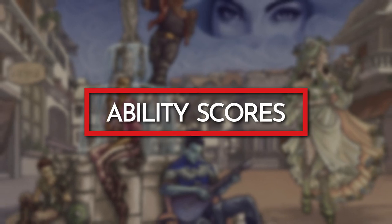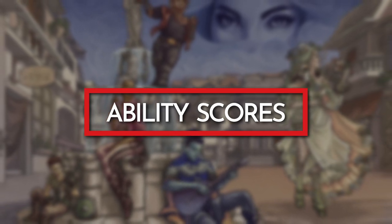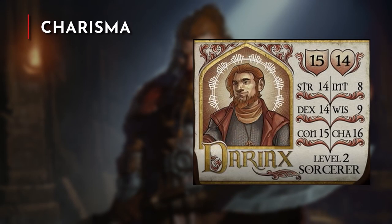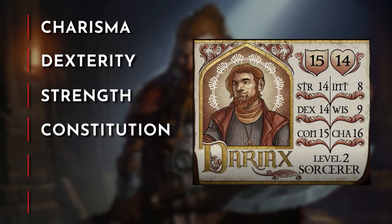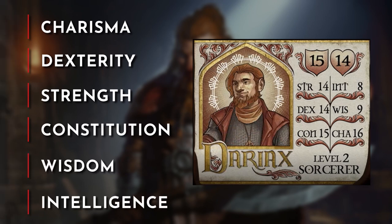From what we know about the ability scores for Dariax, Matt Mercer used point buy in combination with Tasha's origin rules. He prioritized charisma, putting one of the +2 bonuses there to support the sorcerer features and spells. He put equal points into dexterity and strength, giving him the option to place Dariax in the middle of combat. Constitution is then prioritized for solid hit points, while Mercer dumped wisdom and intelligence.